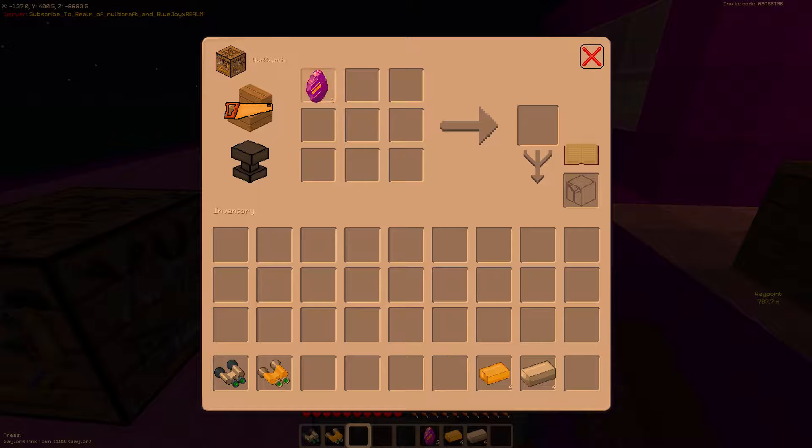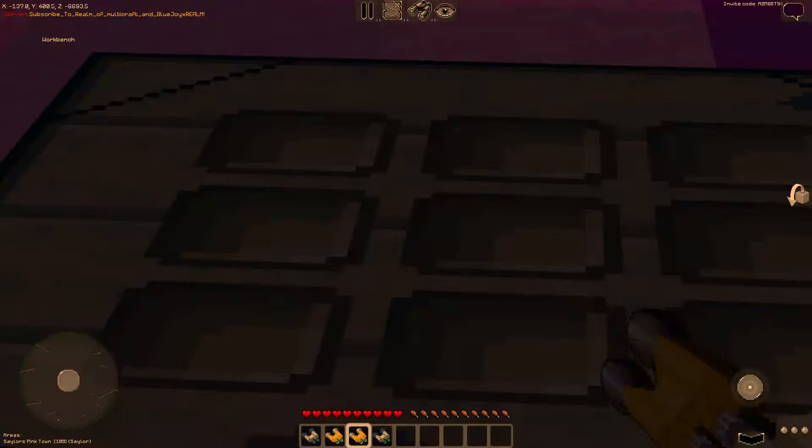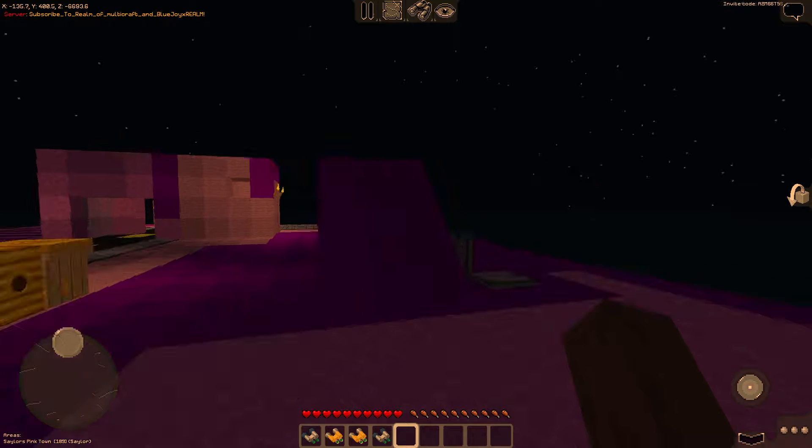To craft one, you're just going to do two charlots, put it at the top and then put it. Now charlots have another use. Or if you want to do another one, you're just going to do that and like that. That's how you craft binoculars.